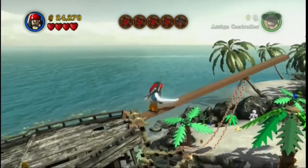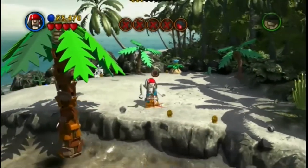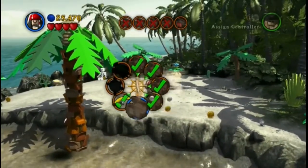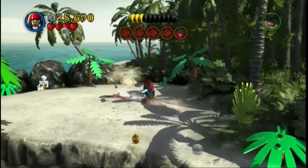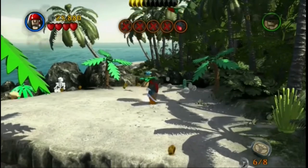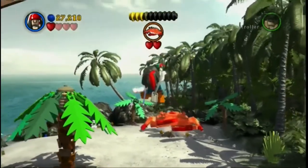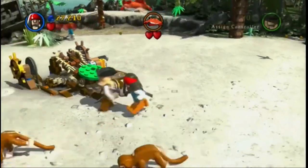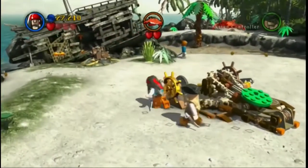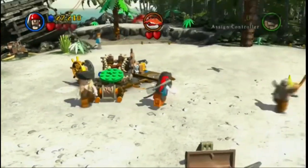Jump up. And then we'll use our compass to get the final chest. A big giant crab, which will throw us across. What you'll want to do is use the wheel to spin the catapult to face the crab, and then get the coconut. So we'll jump up, grab the green bar, pull it down, and fire it at the crab.